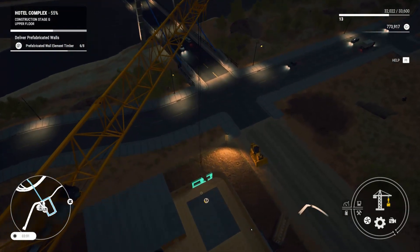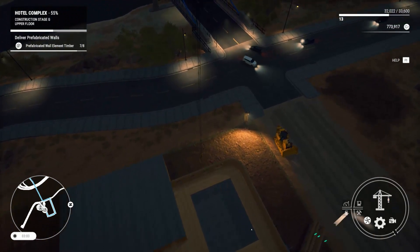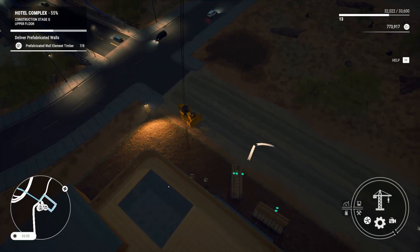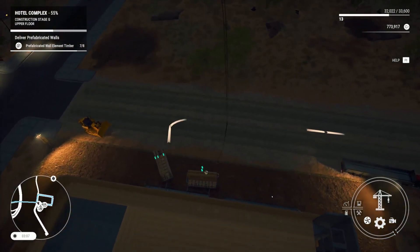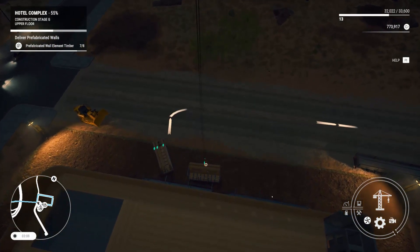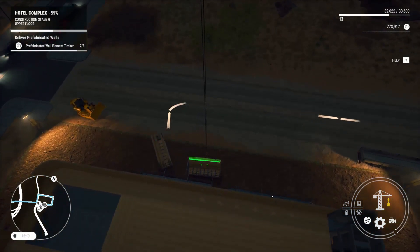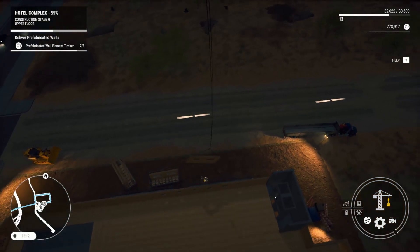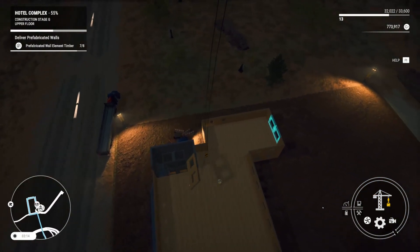Let's lower this down into place. Move it over a little bit and out. There we go. Now we need the far end one, I believe. So I think these are sort of in order from left to right as to what we need. There we go. Does this look correct? It does look like a lighter blue. I think we're good.